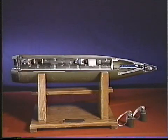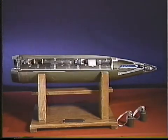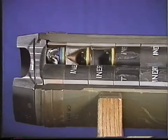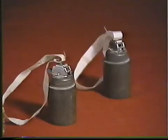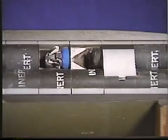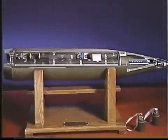155mm weapons also include dual-purpose improved conventional munitions. Each DPICM projectile delivers a total of 88 dual-purpose armor-defeating and anti-personnel grenades over a target area. When the time fuse functions, the shell expels its sub-munitions over the target area. A nylon ribbon streamer stabilizes, orients, and arms each grenade mechanically.